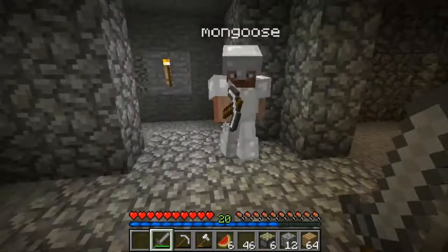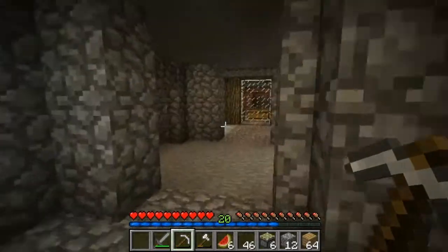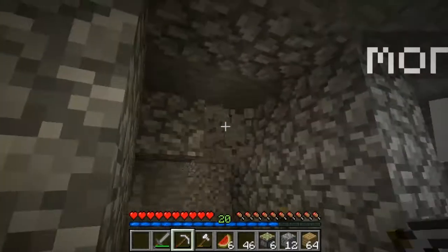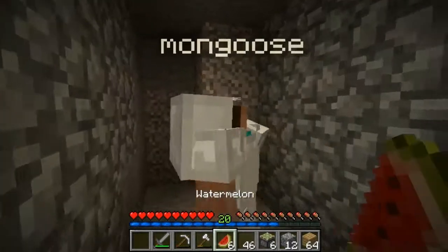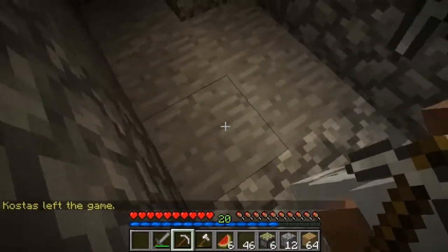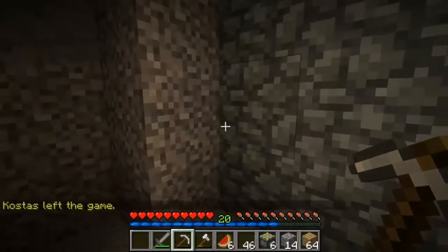Okay guys, we are back and here we go. Basically I want this sticky piston contraption to be like a secret entrance. What's going to happen is I'm going to be pushing the lever, and that lever will lead the sticky pistons to pull the block back, which will make an entrance for me to go down — it'll be a secret entrance.